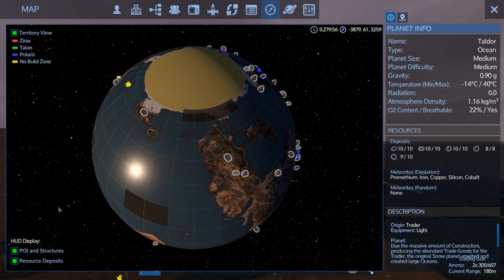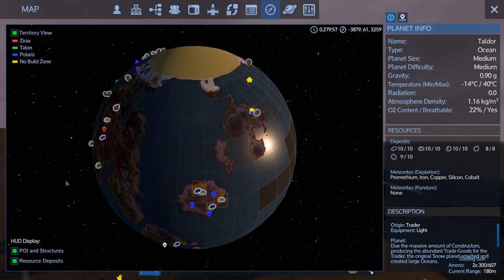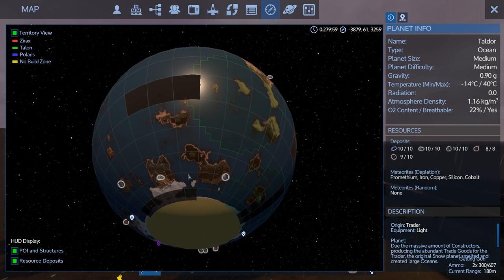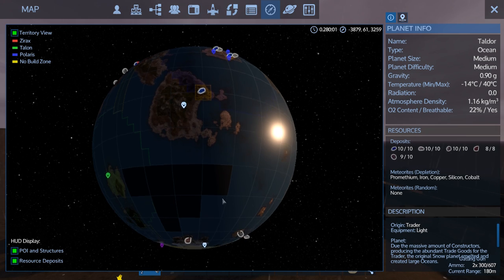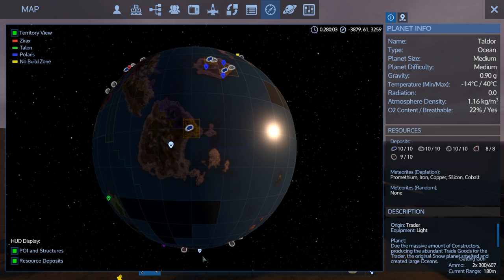I discovered something that's going to be really cool - right there, this crashed capital vessel. There should be enough gear on it to allow us to actually spawn in a tiny little CV that I've cooked up.